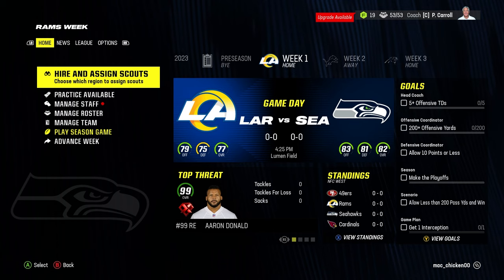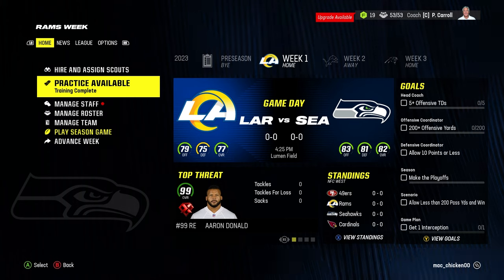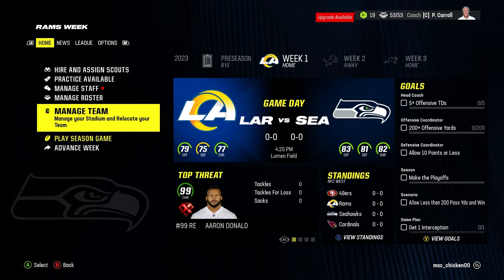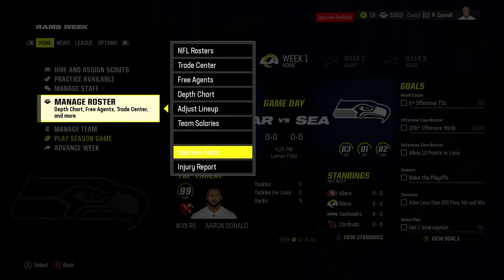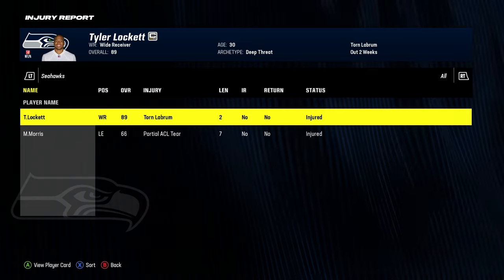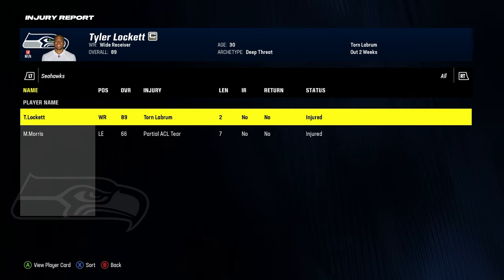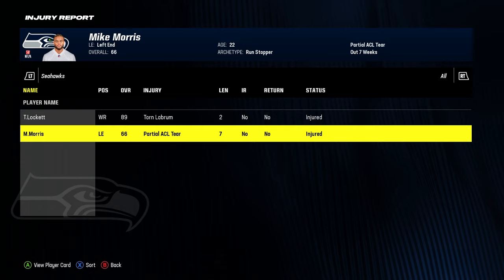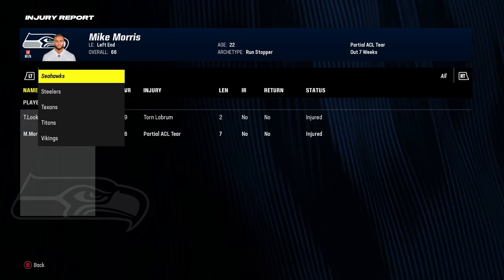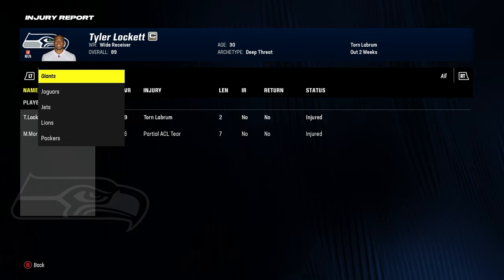Without further ado, we're going to take a deep dive — week one, we're playing against the LA Rams. I went ahead and did the training camp and we simulated to after the preseason, so we are officially at week one. Our injury report is not the kindest — Tyler Lockett is out for two weeks with a torn labrum, which is a really big loss for our offense. Left end Mike Morris is out with a partial ACL tear, though his is not as significant.